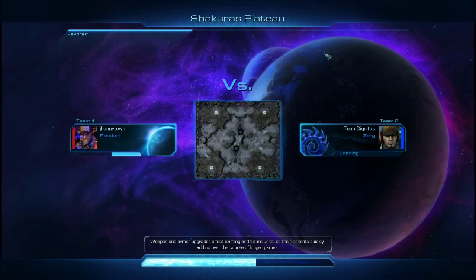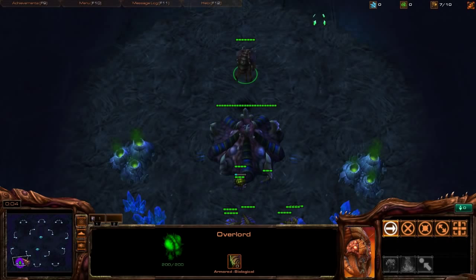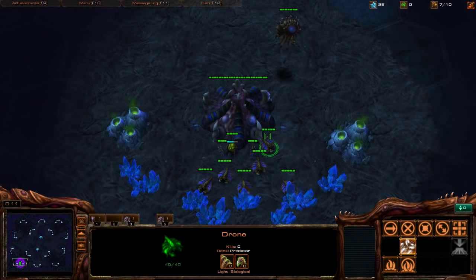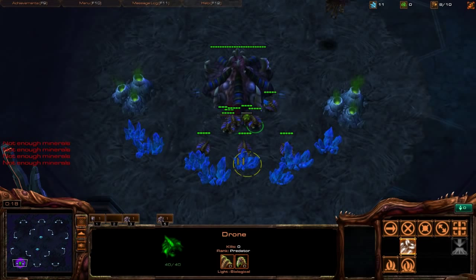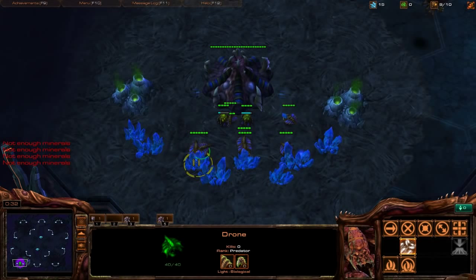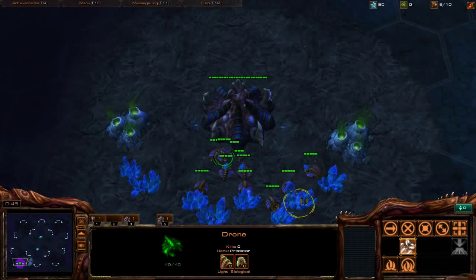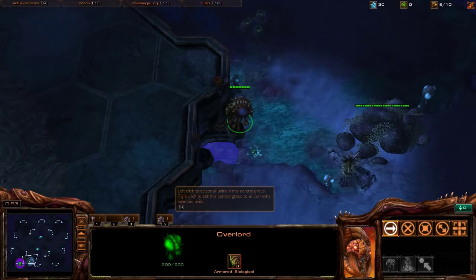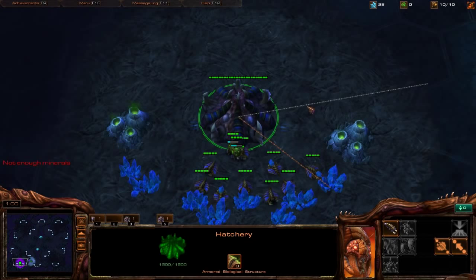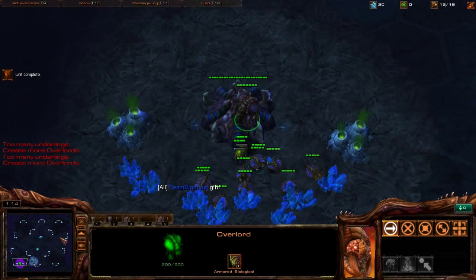Okay, another random opponent. Scout at 12 supply — Shakuras Plateau again so we already know where Overlords are going. Build a drone, spread your drones, hotkey up and send Overlords. During dead space where you only need to build a single drone, you can actually pair up drones on the same mineral fields to optimize mining — force them together on the closest patches. Always remember the 12 drone scout every single game.